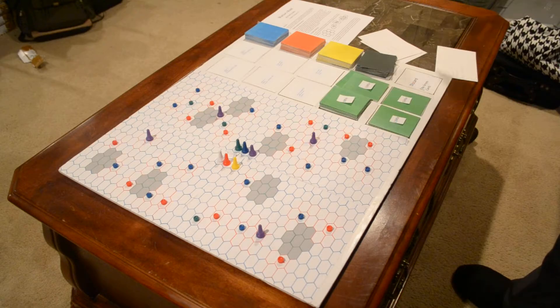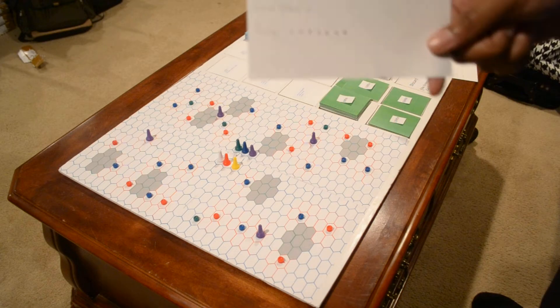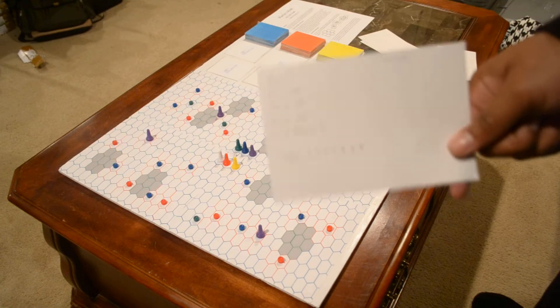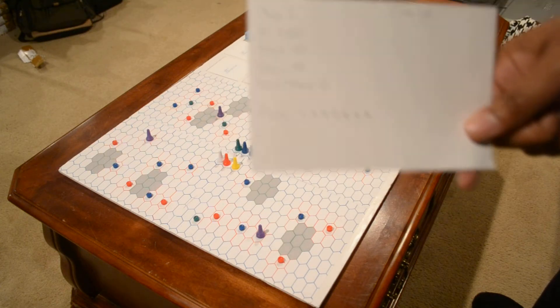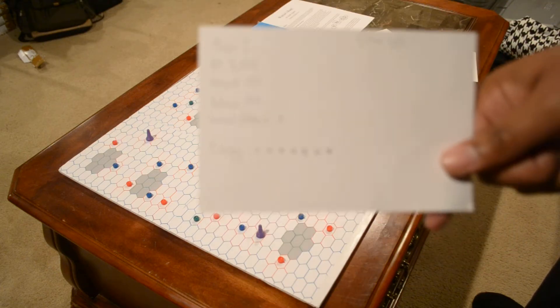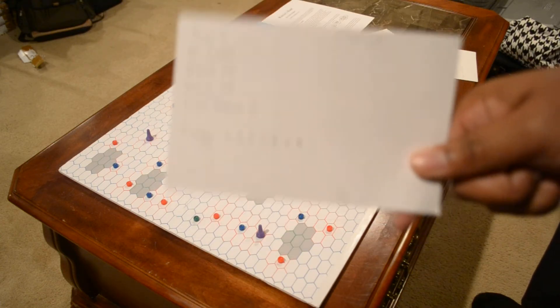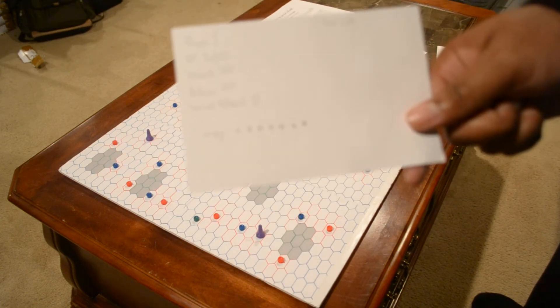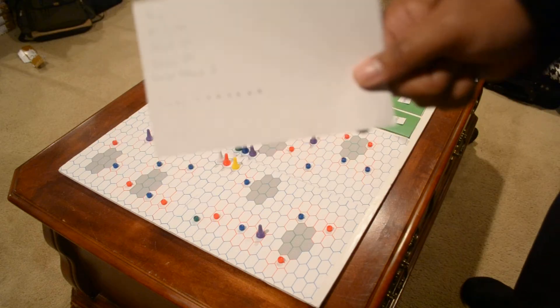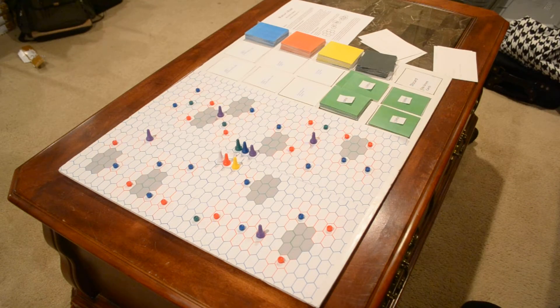Now we go into stats. Every player has the same amount of stats on their player card. The stats are HP, attack, defense, and special attack. This player card is supposed to show all of that, but the camera isn't showing the quality that well. At least you'll know that everything is written here — all your stats, your energy, and pretty much the number of the player.